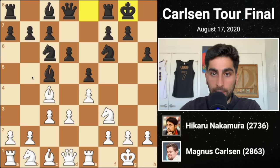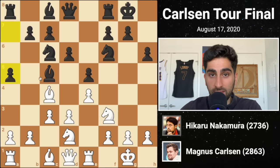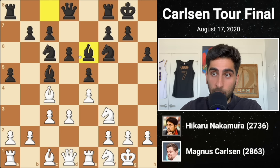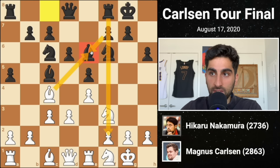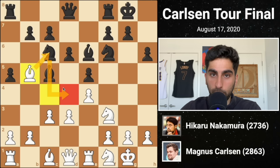Black castles, and white plays knight b to d2, planning to maneuver the knight to a more active square. A5 expands on the queenside and prevents any b4 ideas by white. White continues repositioning their knight. Black plays bishop e6, challenging white's powerful bishop. Magnus does not want to capture it because it would give black the open f-file and an extra central pawn, so he moves his bishop to b5, undermining black's defense of the d4 square.